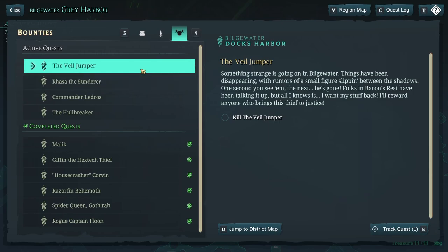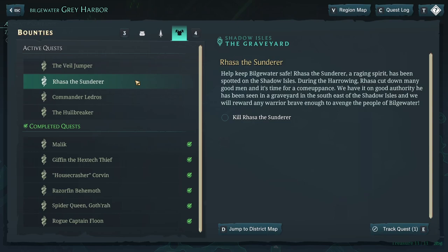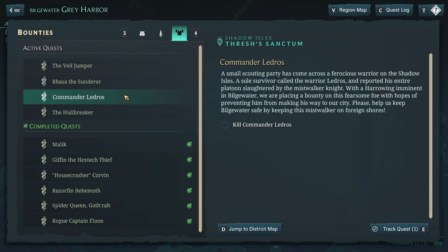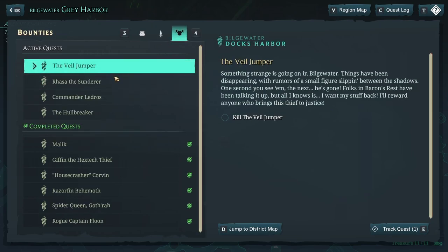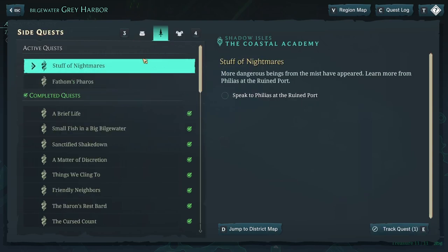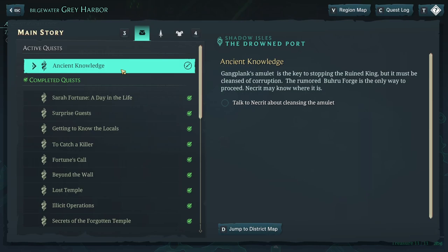The Veil Jumper has been on our list for a long time and we haven't found him, but I now realize why. We're going to do this pretty quick. Risa the Thunder and Commander Ledrose are both waiting on the Shadow Isle, which we'll handle when we go there for the Borough Forge. Right before that, we'll do Fathom's Pharaoh, a new island where we're looking for the Hymn of Heavenly Motion — a new location we unlocked last time. The Veil Jumper is hiding here in Bilgewater, and once we wrap those two things we can head to the Shadow Isles.